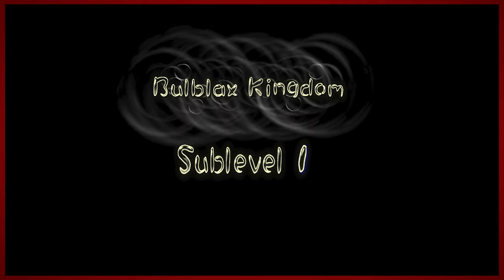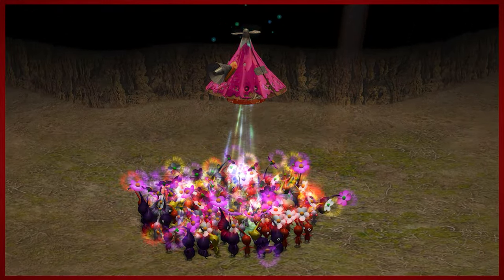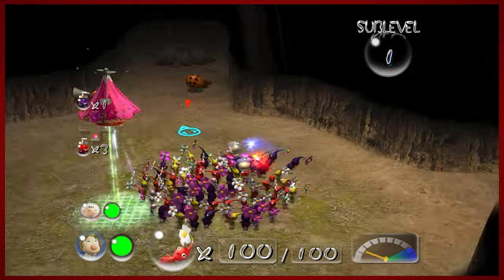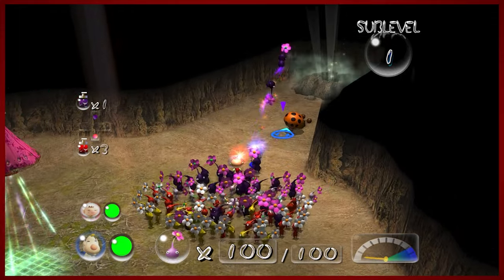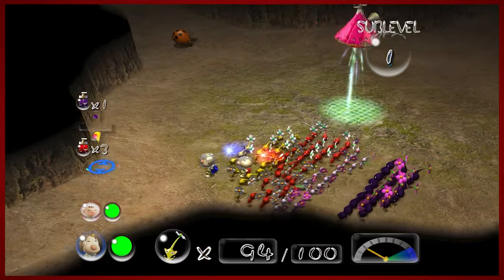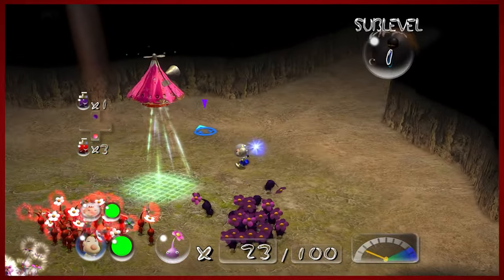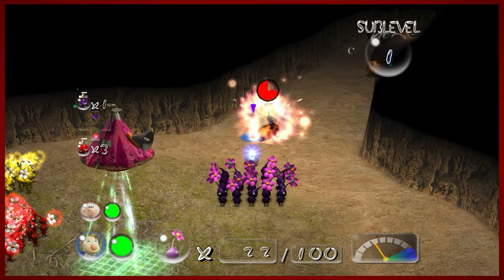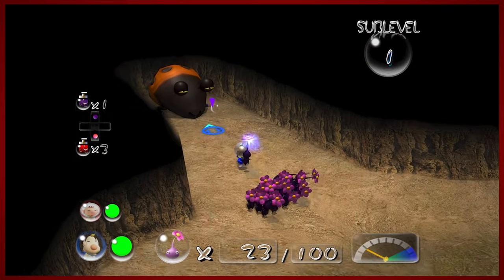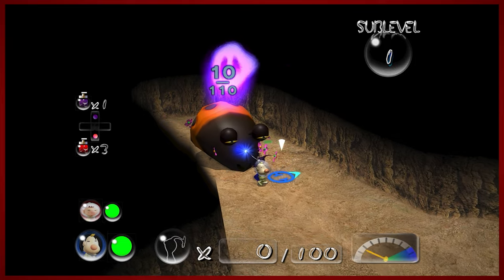Okay viewers, sub level one, the Bulblax Kingdom. I bet you'll never guess what's in here. If you guessed Bulborbs, you are correct. I think this one has five or six floors — this one's a little bit trickier. There are red candy pop buds, there are options for other things if you need it, but we don't because we brought all of our stuff in time. Your purple Pikmin are going to be pretty useful in this cave — just trust me on this one. The music is kind of cool, it feels very regal. The kingdom of the Bulblax. There's a giant Bulborb right there — the orange Bulborbs are pretty scary. They are very aggressive and will try to kill your Pikmin. So we're going to try to clear this out as quickly as we can. They're sleeping, thankfully, so you should be able to stun them and kill them.